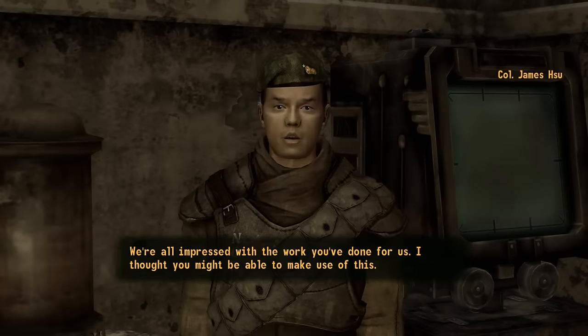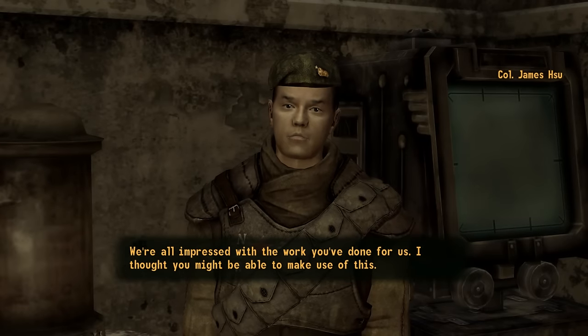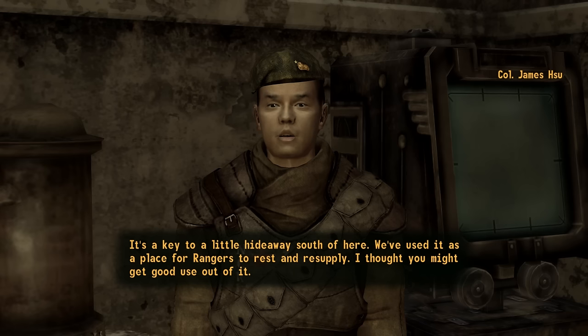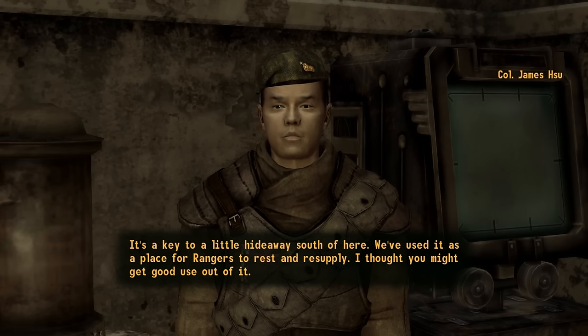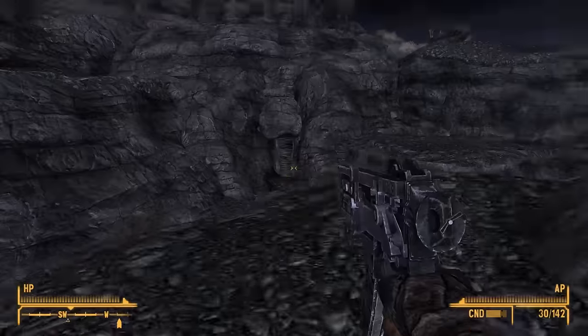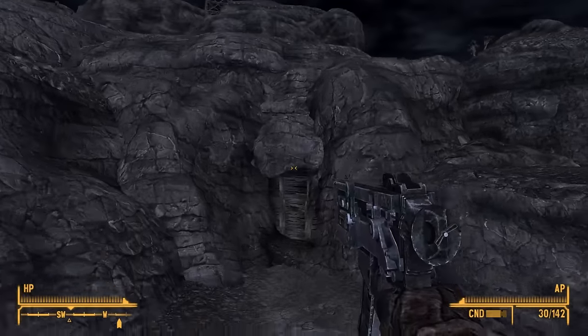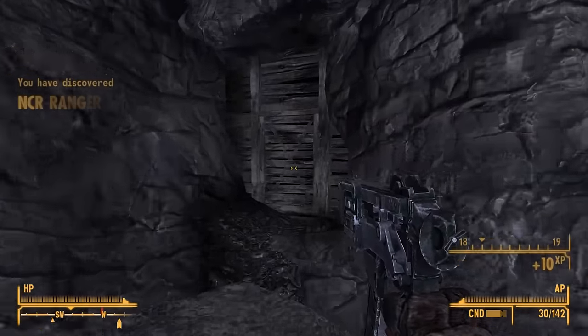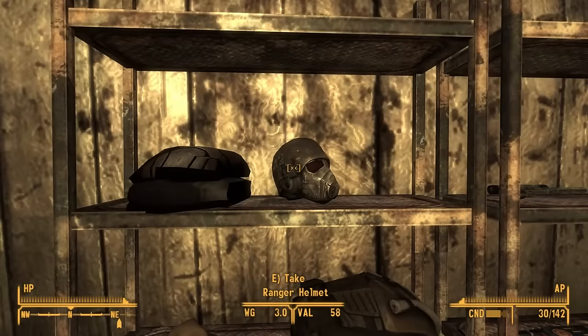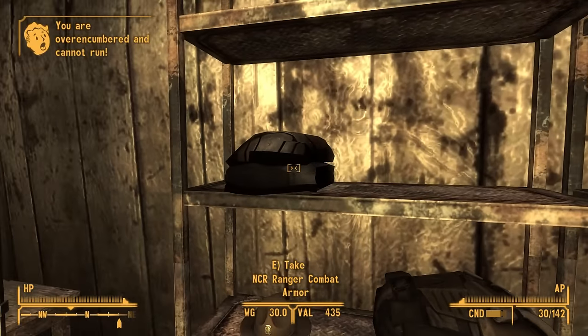"We're all impressed with the work you've done for us. I thought you might be able to make use of this. It's a key to a little hideaway south of here. We've used it as a place for Rangers to rest and resupply. I thought you might get good use out of it." Once you've got the key, head over to the safe house and loot the Ranger combat armor and/or patrol armor from the shelves inside. This armor will be in poor condition, so you won't be able to wear it for long before needing to repair it.